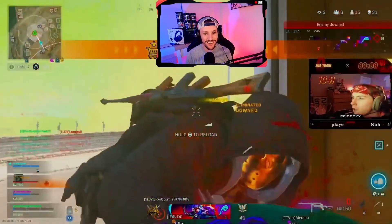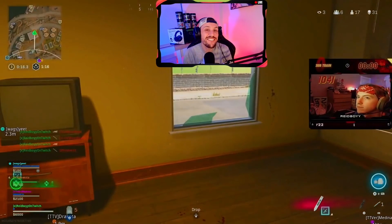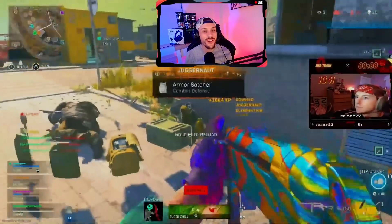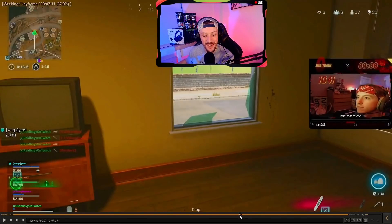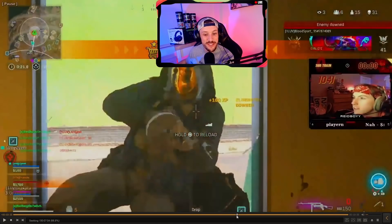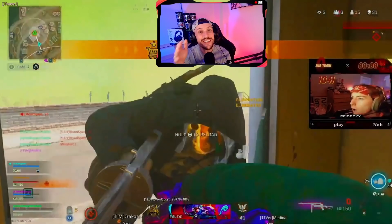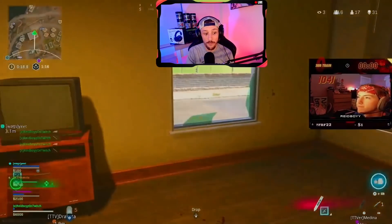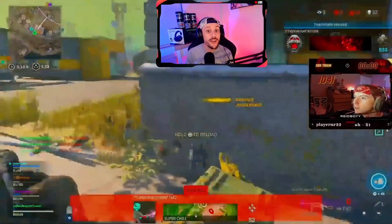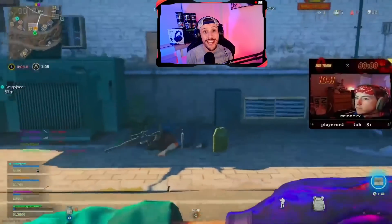Those are things that are tough to do, but on console, having that FOV and being a little bit closer — here's my point, especially with the throwing knives. You are not going to miss a throwing knife when the guy is this close to you. It is not possible to miss at that distance, and that's why he uses it to his advantage. So the lesson here: don't be afraid to throw a knife or beat people down when they're that close, because you're not going to miss. Don't be afraid to use that within five meters.